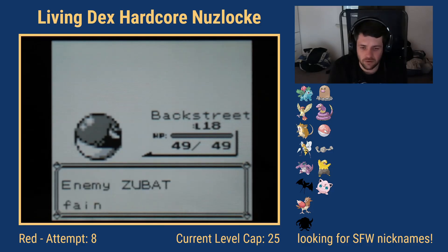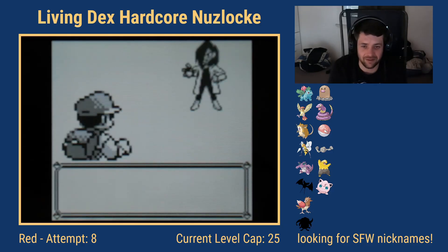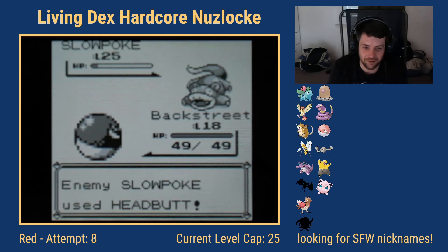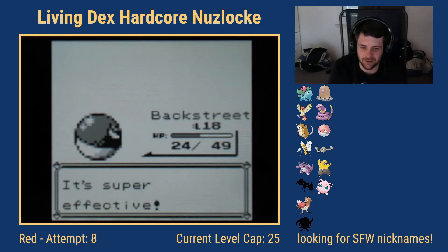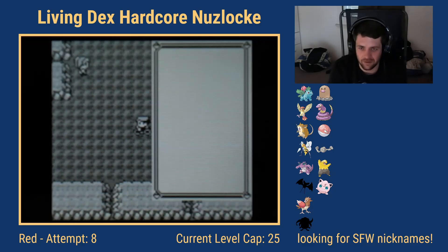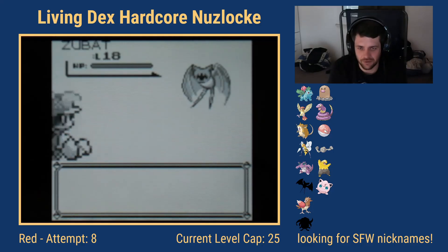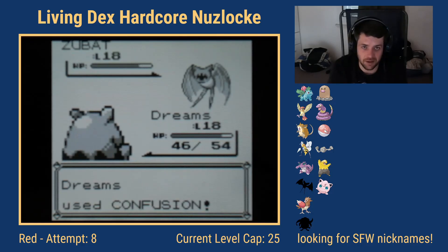I'm always nervous going through Rock Tunnel because almost all the Hikers have Geodudes or Gravelers that know Self-Destruct. I don't think a single one of my Pokémon can survive it. We get a random Zubat encounter on the trainer tile — a Thunderbolt one-shots it. The Slowpoke is a real menace though — Thunderbolt isn't quite enough and we need another hit.